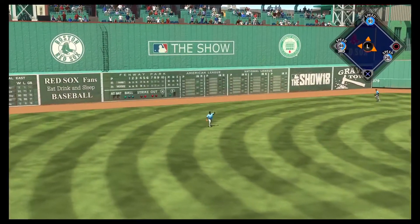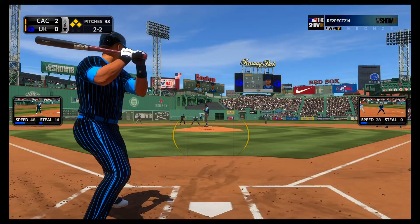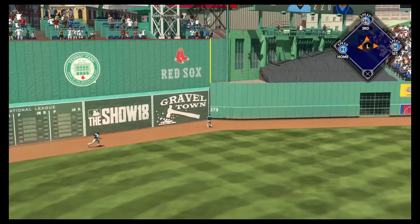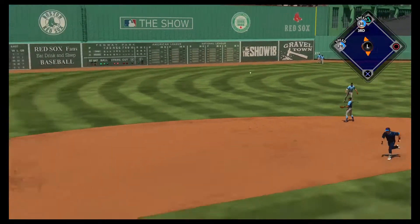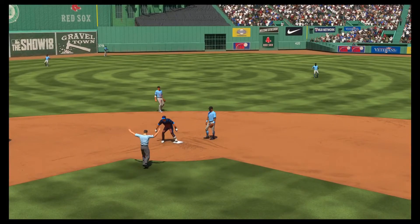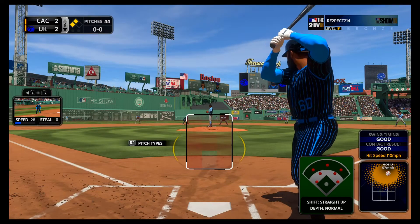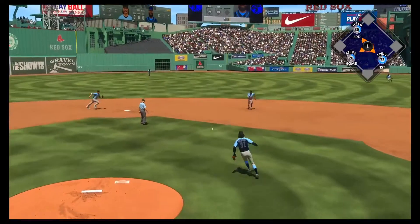Minor in there for a base hit, throw comes in quickly and that'll prevent the runner. The two-two — a swing and a drive to center field, that one's got a chance, not quite out of here as it's off the monster! One run scores, they will hold the other runner at third, but it's a two-run double and it will tie up the ball game. He'll get in there safely, and that'll bring in the speedy left-handed hitter Andrew Toll.